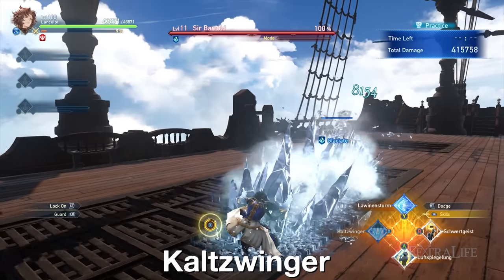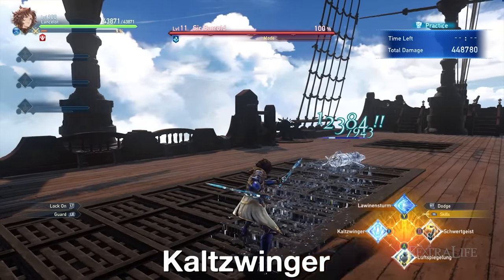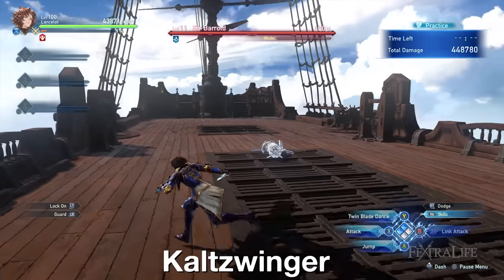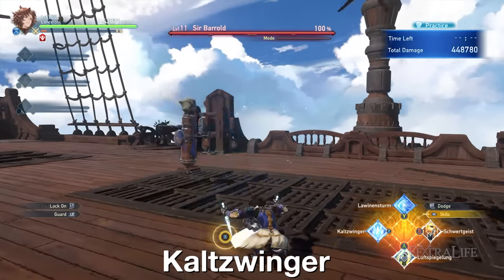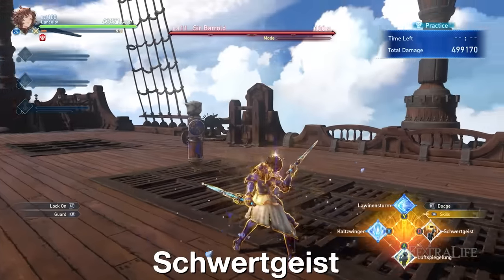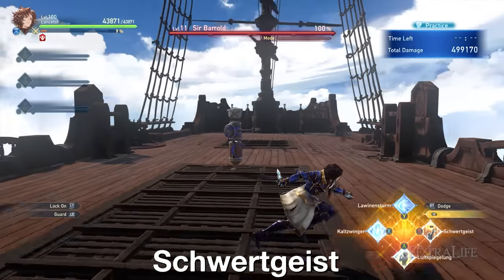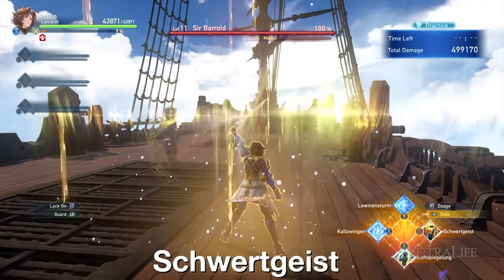Cult Swinger lets you hold bosses for a decent duration and your allies can take advantage of that window to get some attacks off. I prefer not to use this skill when playing single player since the CPU tends to just stand around while I'm freezing the target, wasting the opportunity. Also, Schwertgeist is not a bad pickup when playing in multiplayer since you're going to be the main distributor of SBA gauge in your party if you go this route.